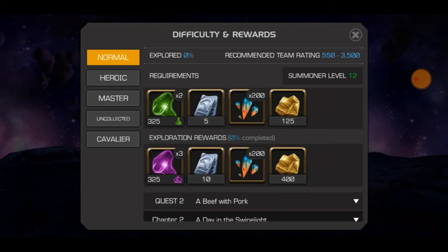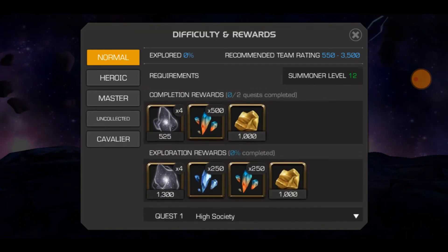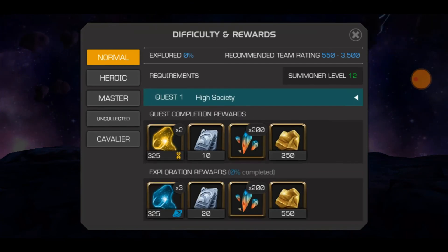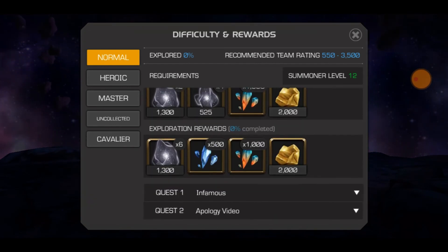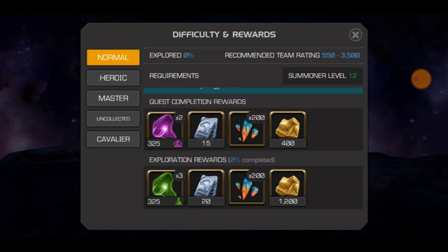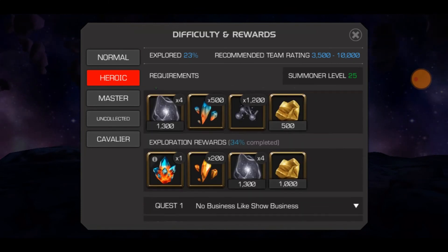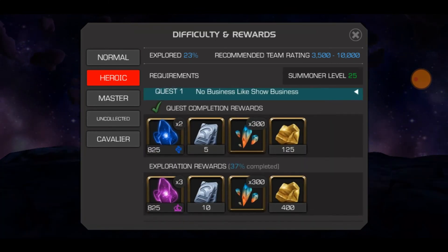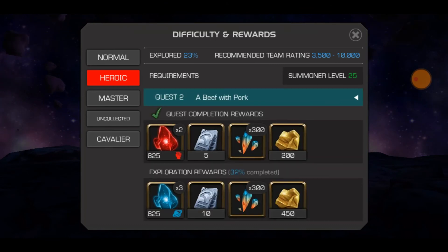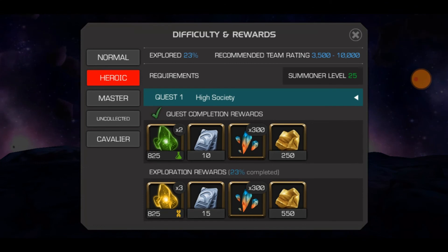I'd really recommend doing master for event quest because master has path rewards and you can chase those for gold. You need to fully explore master to get 120,000 gold each month. It's a lot for some middle tier players and master is also very difficult, so if you can't manage it, normal and heroic are comparatively much easier.